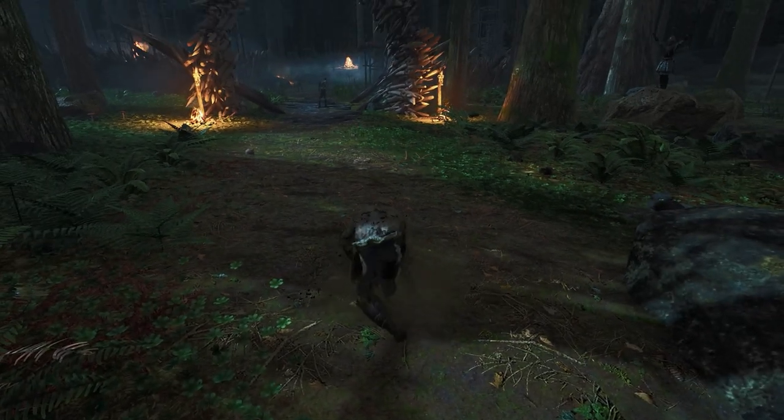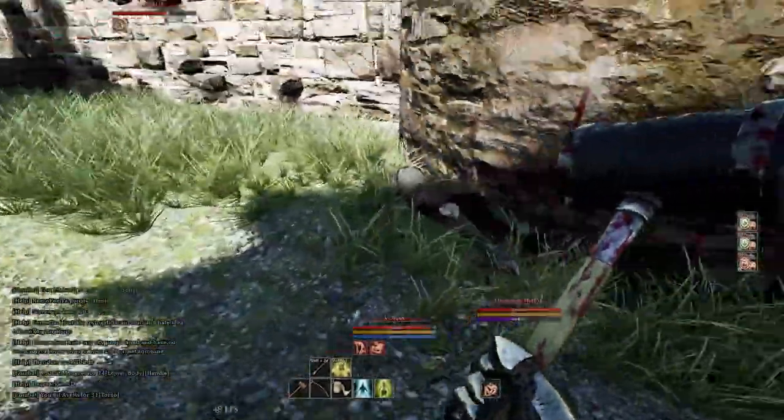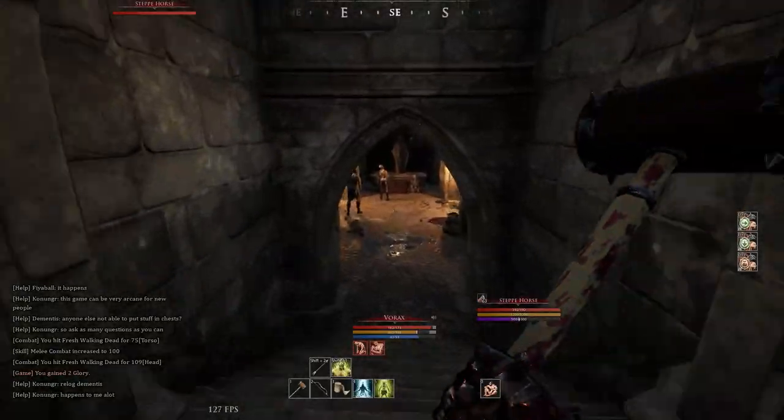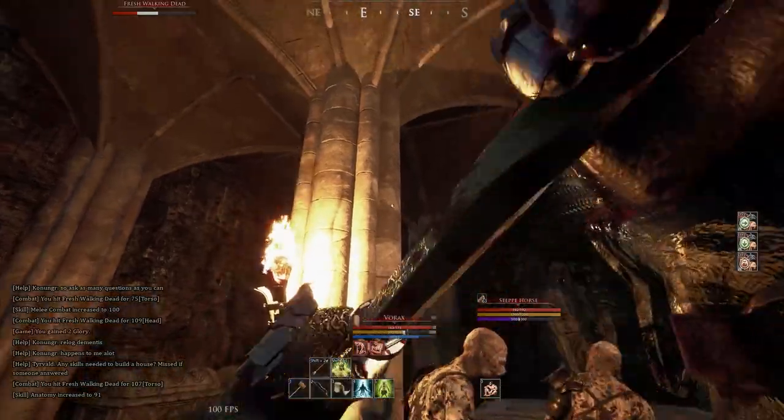If you're looking to make a footfighter, there's two builds that are insanely strong right now and you'll see all over the game. One of them is the Ogmere tank — the Ogmere mounted archer tank footfighter. This character kind of does it all and has the most strength possible on a footfighter with 123 strength.